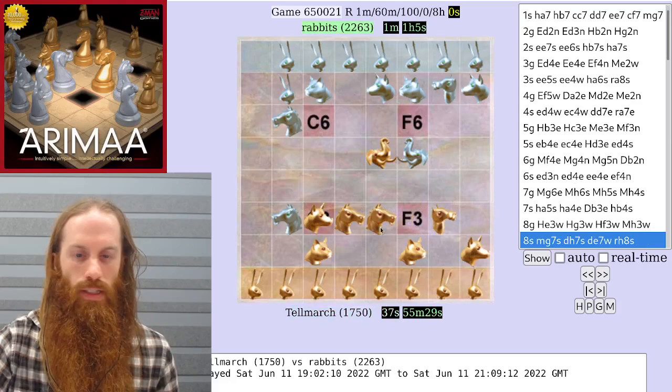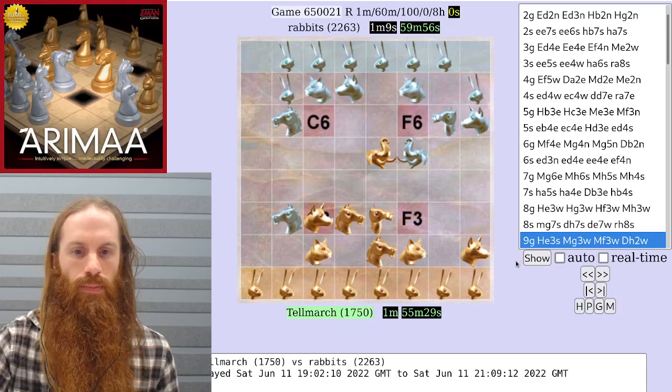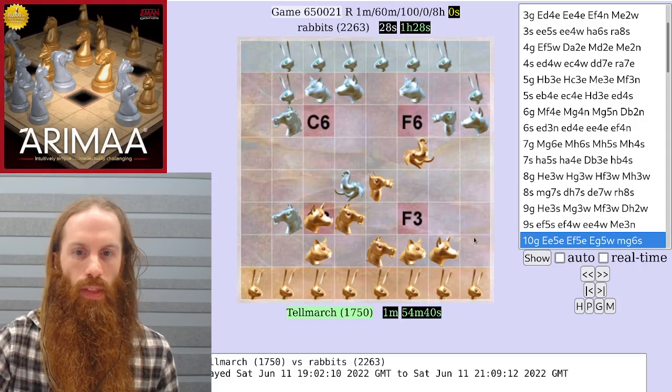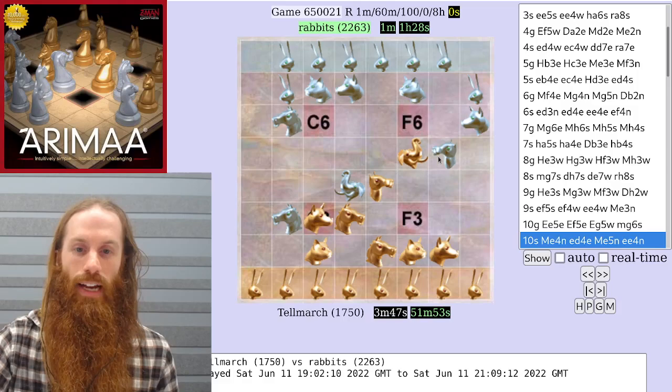Gold shifts the pieces to the west. Silver plays a quiet developing move. Gold continues to bring the camel closer to the horse. Silver does its best to stop the camel from getting close to the b3 horse. And here, instead of continuing to try to get that camel close to the horse, gold goes for another idea, which is to attack the opposing camel.